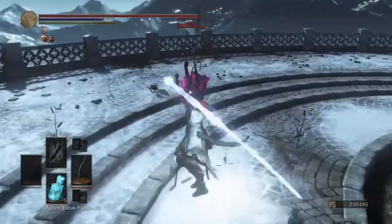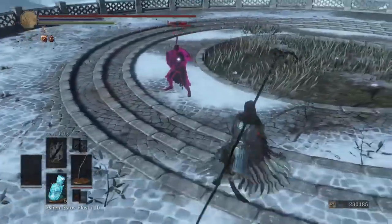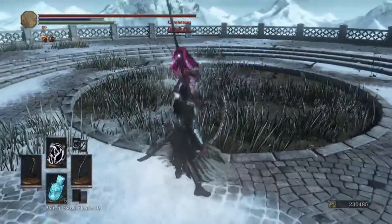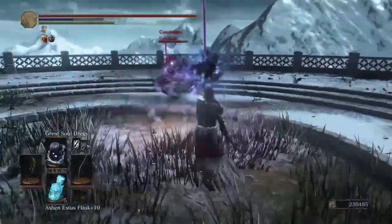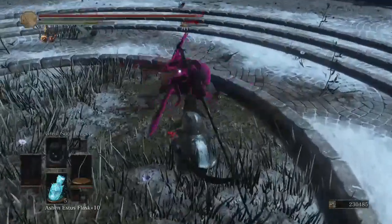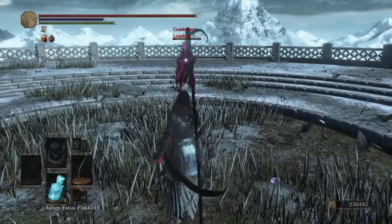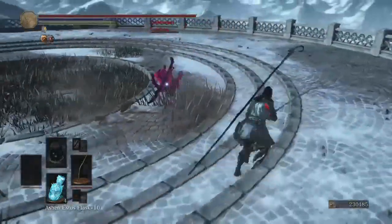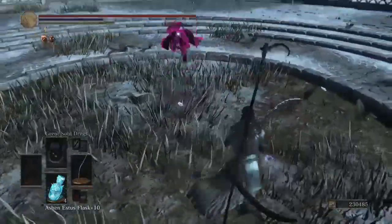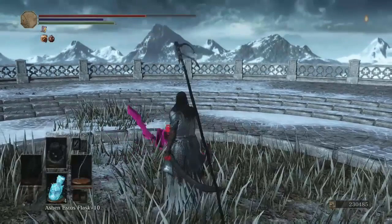Look at this guy, he's using the Moonlight Sickle! I want to use that weapon — I don't even know where you get it. Look at his name — it's just loading, dot dot dot, that's hilarious. He doesn't like the sorcery power. Did we get him with any of them? He just dodged off — oh, we got him with the last one for 659 damage on a Great Soul Dregs. That's not bad at all. We have a full health bar still — it's over. He's about one hit from death. And it's over. He hit us when we killed him. Good game.